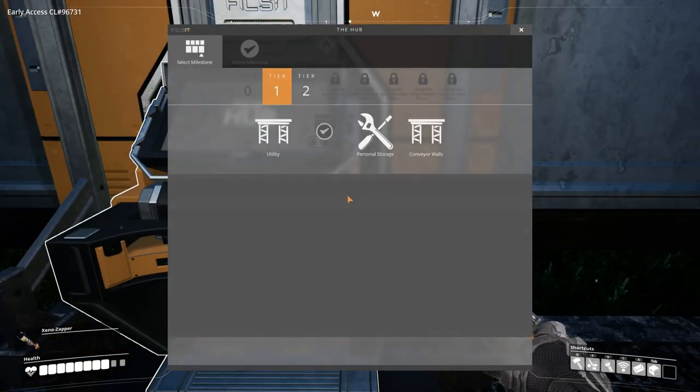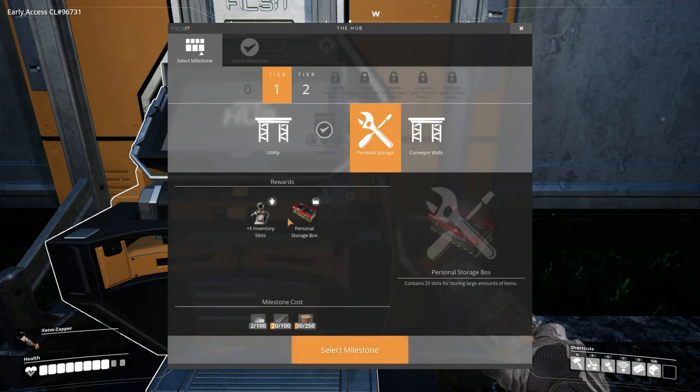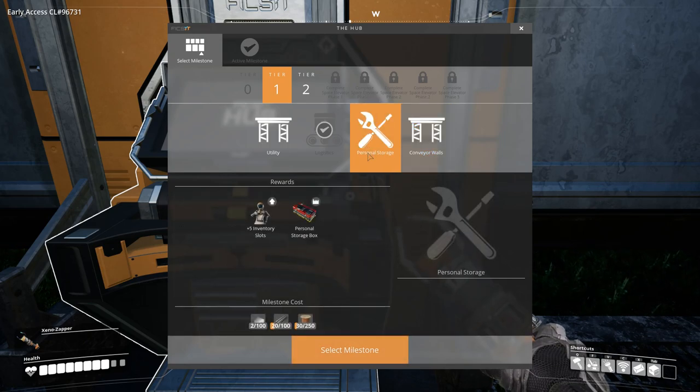Okay, that's done. Let's see what we can do next. Inventory slots could always come in handy, so we'll do that — another 200, 100, and 250.